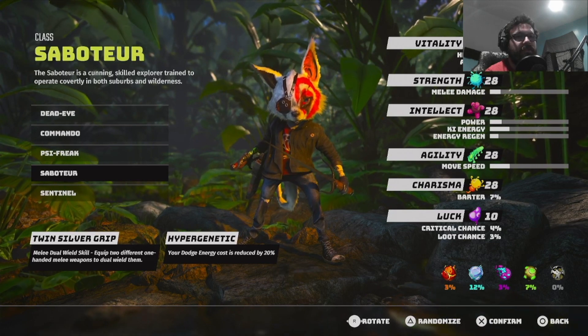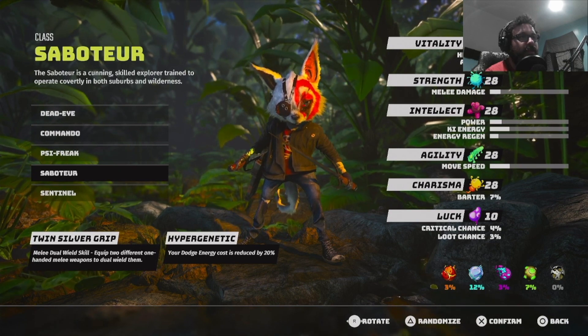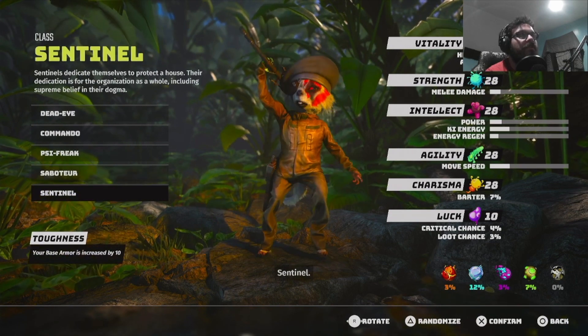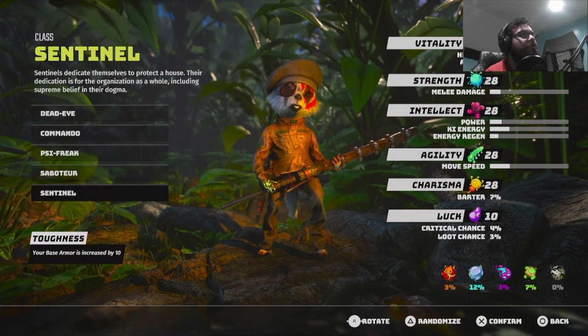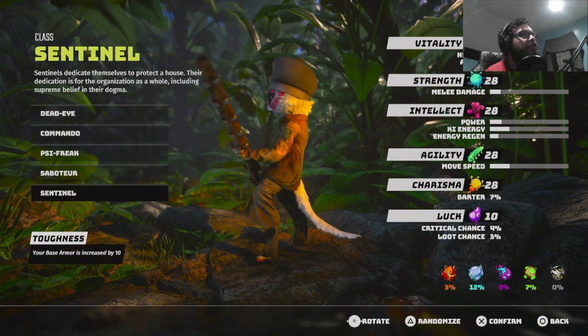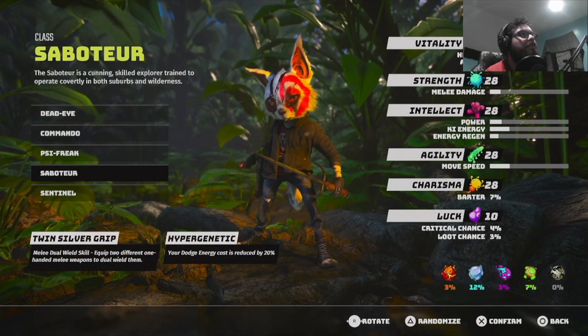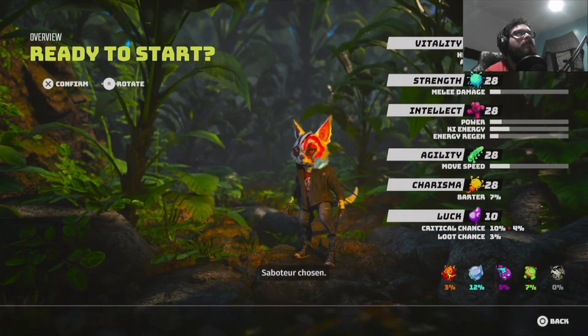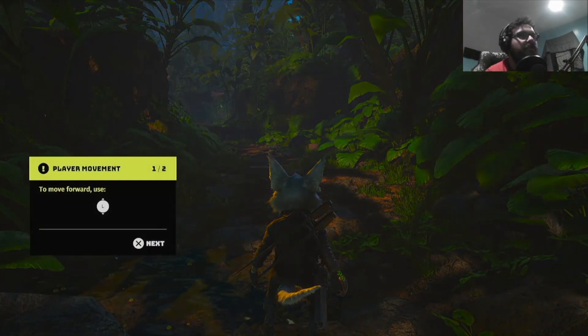Melee dual wield skill — equip two different one-handed melee weapons to dual wield them. Your dodge energy is reduced by 20%. Your base armor is increased by 10%. I think we're going with this guy. Sounds good to me, baby!